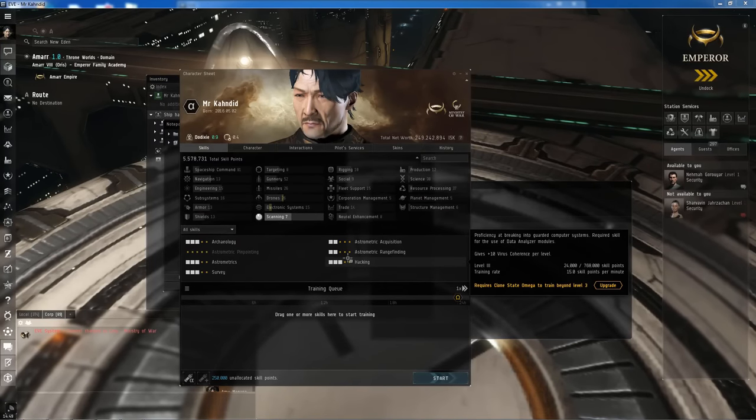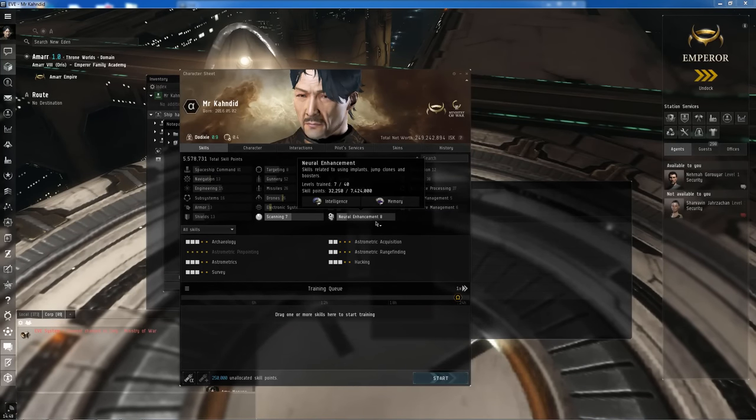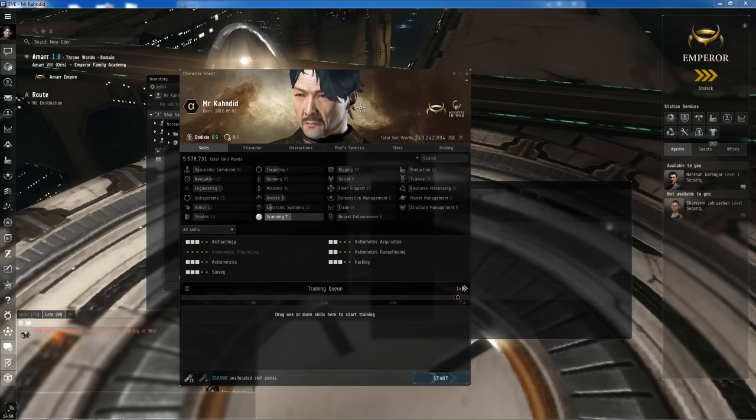Hey guys, Fallen Zion here again. I'm on my Alpha Clone, Mr. Khandi, and today we're going to be doing some high-sec exploration. In this video, I'm going to be showing you the fits you need, and how to use a third-party tool called DotLand to find systems that are empty enough and have a higher chance of having data and relic sites in them. We'll use DotLand to find empty systems, go over there, start scanning, find some data and relic sites, hack them, and I'll show you how to do it from A to Z.